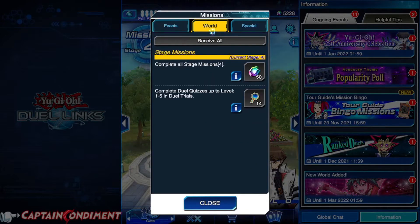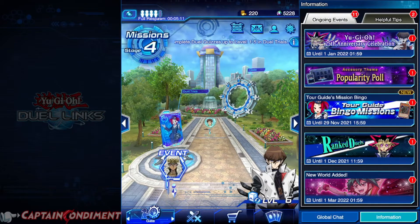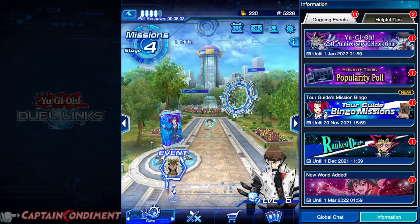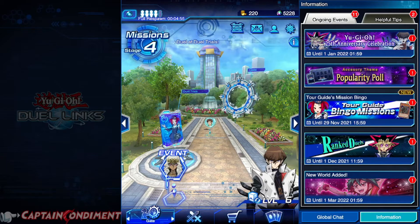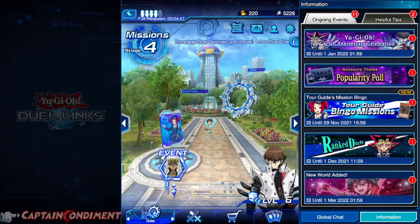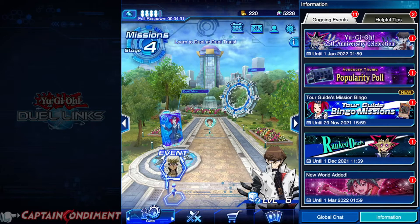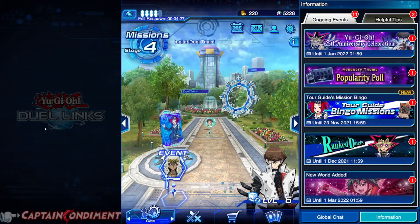Dependent on our score is how many chests we get from defeating each duelist. So if we go back to our stage missions and go to our world missions, this is the one we want to focus on as a new player — we need to do dual quizzes. You can see in the top left hand corner we have our respawn counter for our NPCs and how many NPCs are available. Before clicking your stage mission to level it up, please make sure you defeat every duelist available. They will automatically replenish as you level up the stage mission and you want to get every single bit of experience that you possibly can.